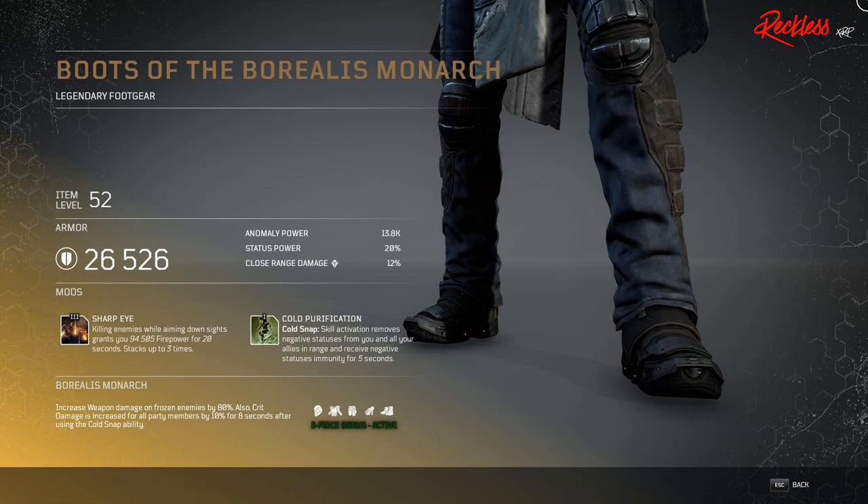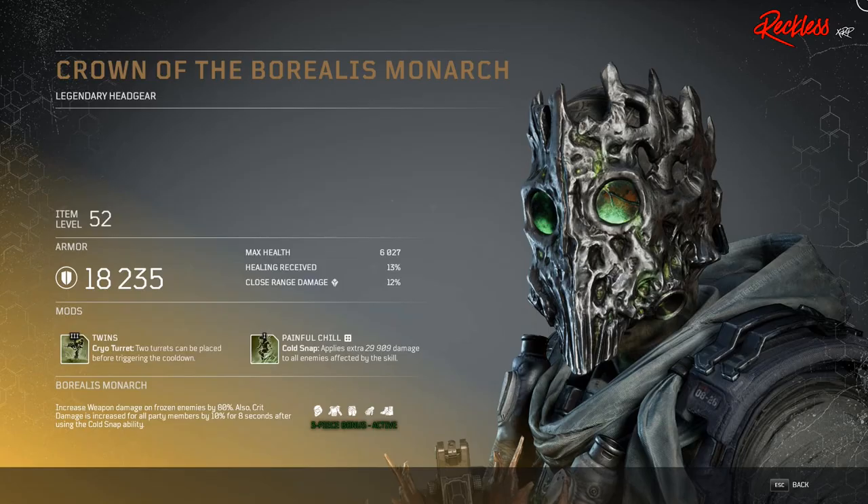First piece of armor is the Boots of the Borealis Monarch — legendary foot gear. The Tier 3 mod is called Sharp Eye: killing enemies while aiming down sights grants you X amount of firepower for 20 seconds, and this stacks up to three times. Then we have the Crown of the Borealis Monarch — legendary headgear. The Tier 3 mod is called Twins, which applies to your Cryo Turret: two turrets can be placed before triggering the cooldown.